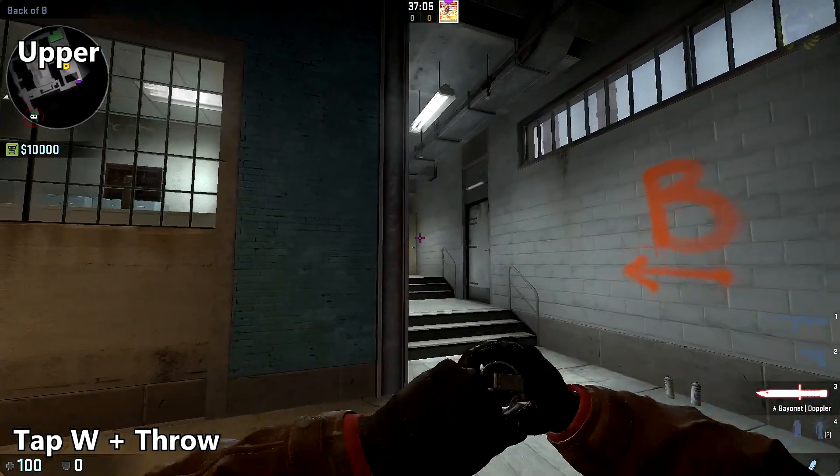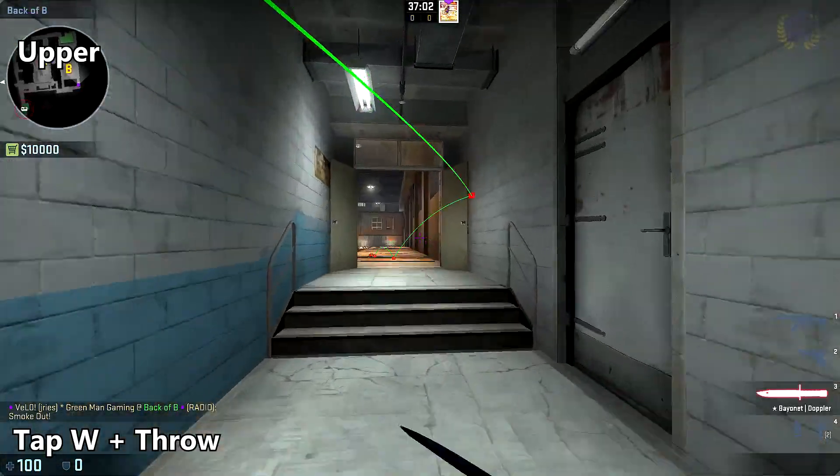To smoke off upper, position yourself against this wall so you can barely see the door, and do a slight running throw.